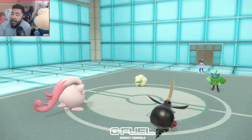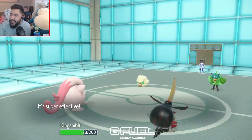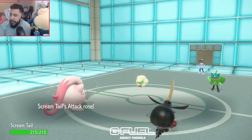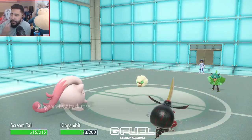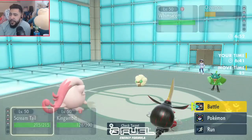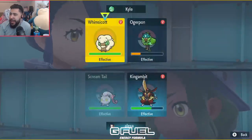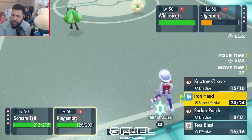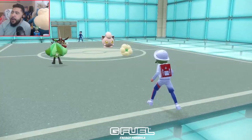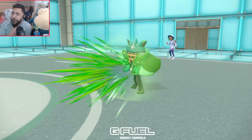Whimsicott goes for Tailwind. I could have Encored the Tailwind — that would have been a nice little play. But Raw Stomping Tantrum just doesn't really do a lot to King Gambit. That's why I feel so comfortable making these plays. Now I get a plus one Cleave into Ogre Pond — that's going to do a good amount of damage and definitely put it in Sucker Punch range. I think I play Play Rough into Whimsicott to break the Sash, and then Sucker Punch into the Ogre Pond slot. He could definitely read the Sucker, but since I'm stalling out Tailwind I feel pretty okay about this.